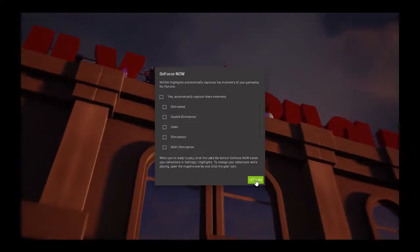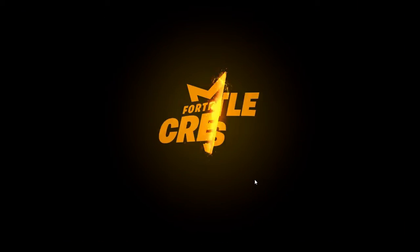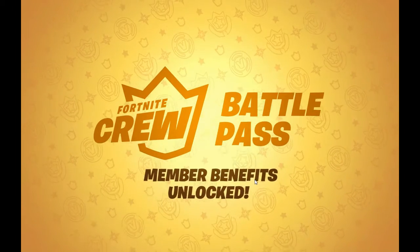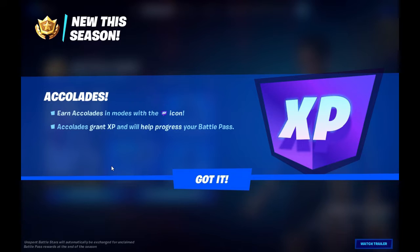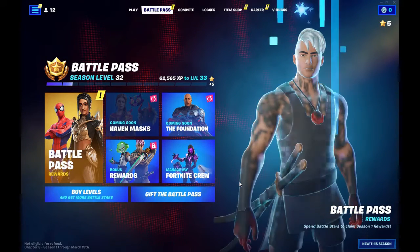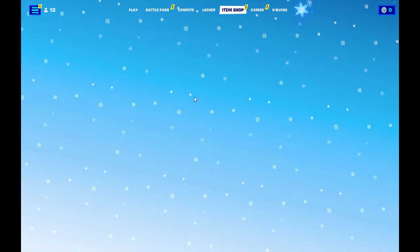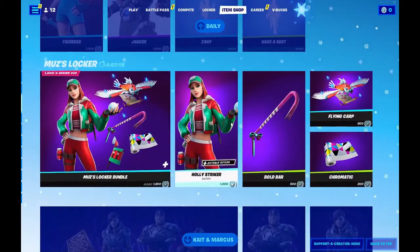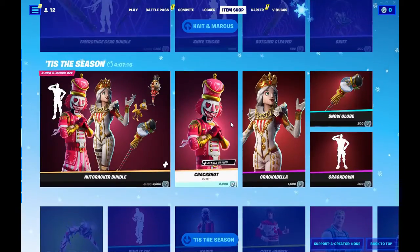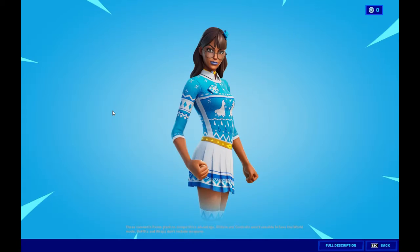Enjoy a little intro video as it goes through everything. Then click on the Item Shop — hit 'Got It,' collect your XP. It looks familiar, right? From the Item Shop, scroll all the way to the very bottom. You'll find Blizzabelle down there — keep going, almost there. There she is! As you can see, it's zero dollars to purchase.